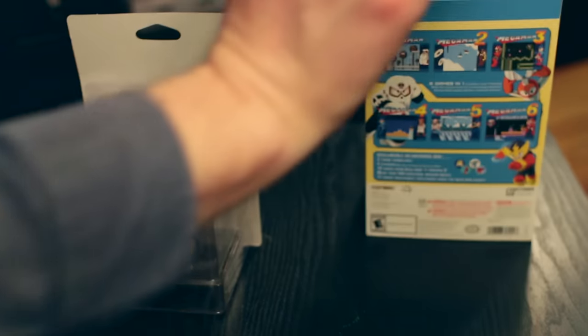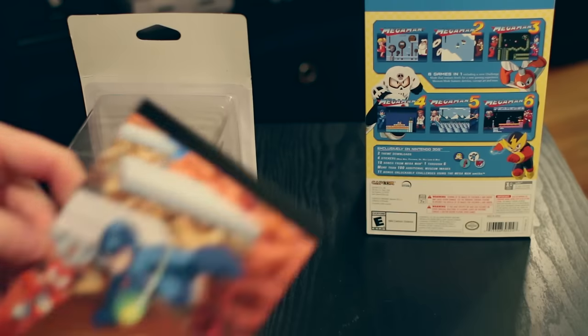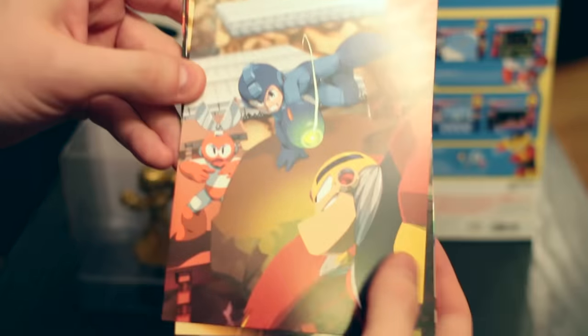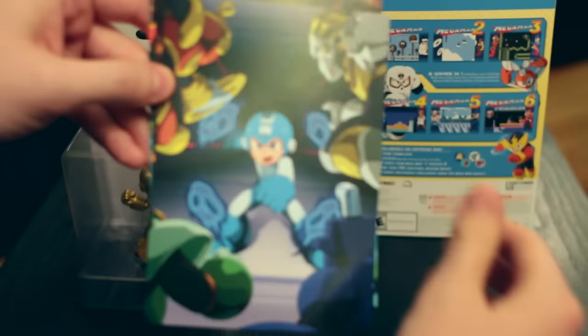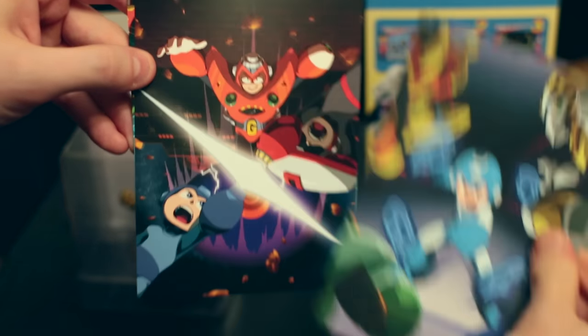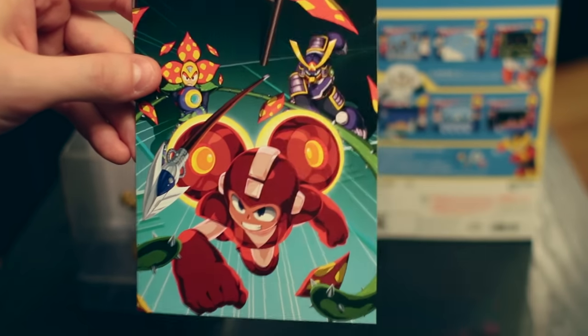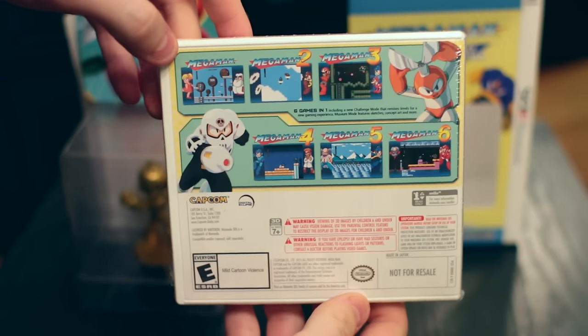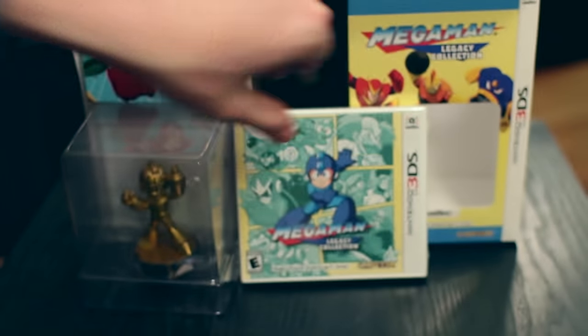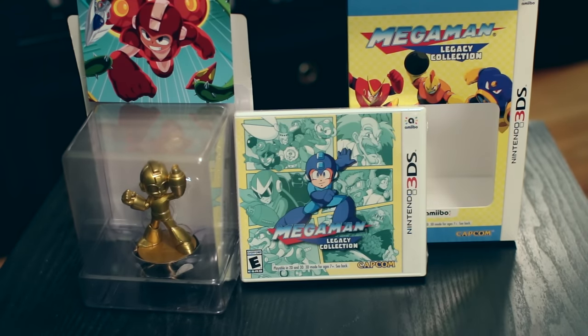Now we'll open up the rest of this. We can see it's got the extra stuff in there — the postcards, the stickers, and the download codes. Going through each of these in turn, they're really cool. And of course, here is the game itself — pretty normal standard-looking 3DS packaging. We know what's in there so I'll just set that aside. And indeed, that is the Mega Man Legacy Collection on the 3DS.